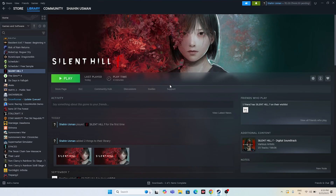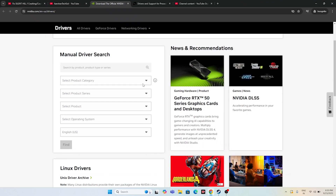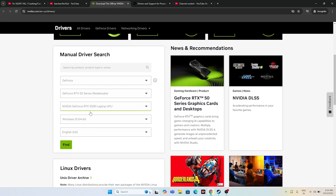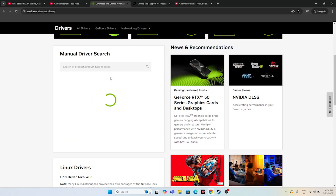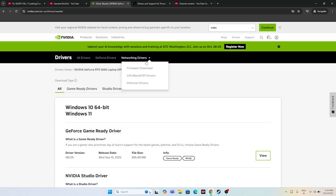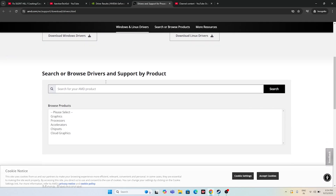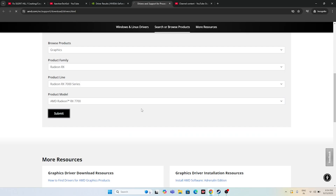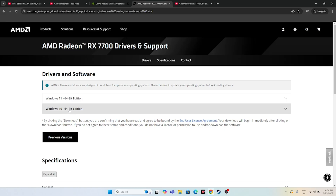Next, perform a clean installation of your graphics card driver. Links will be provided in the description for both Nvidia and AMD. For Nvidia users, go to the page, select your GeForce configuration, choose Windows 11, and click Find. The latest version will appear — for Windows 11 64-bit, download that version. For AMD users, select your details and click Submit, then download the appropriate version for your Windows edition.